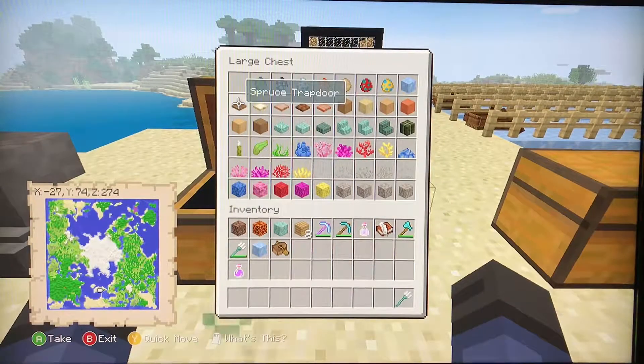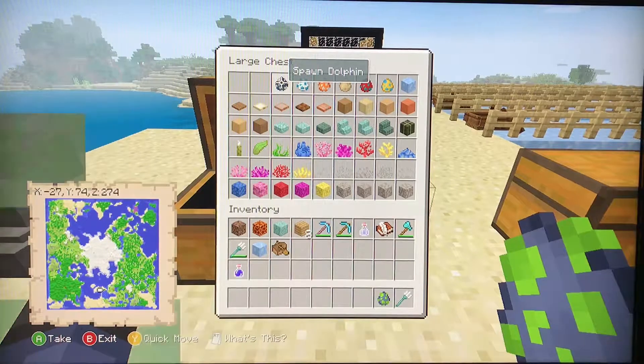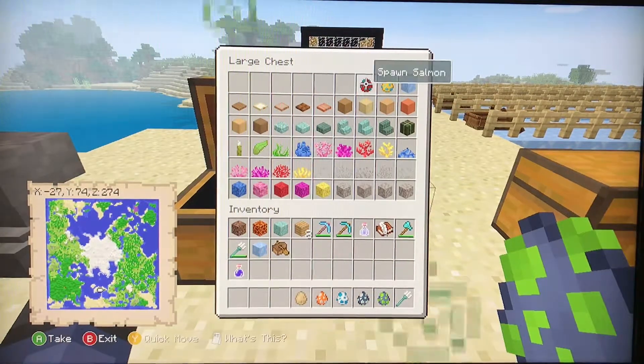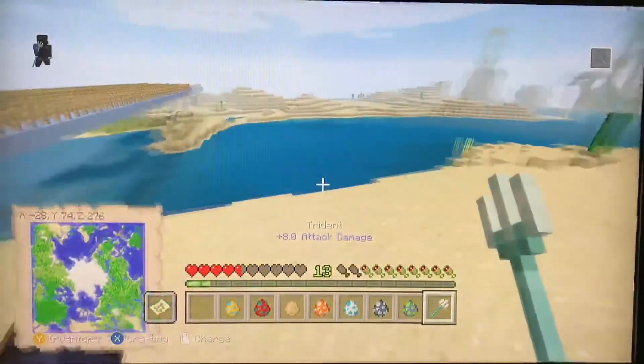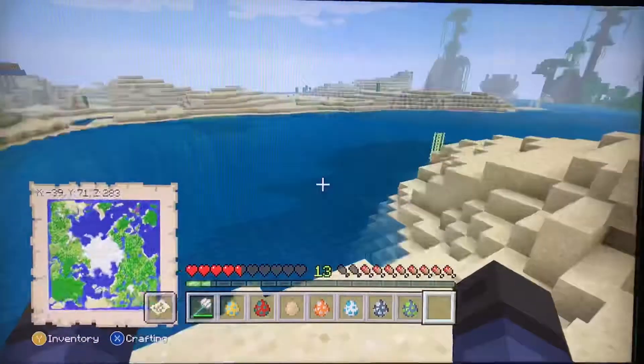So I've already gone over the trident. Let me go through everything here. We have a phantom, dolphin, turtle, tropical fish, cod, salmon, and puffer fish, which is extremely dangerous. Let's go over the phantom first.